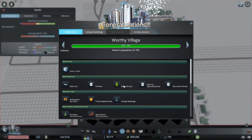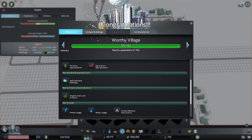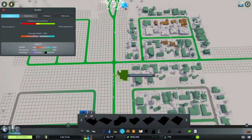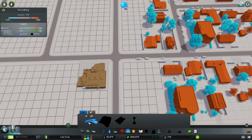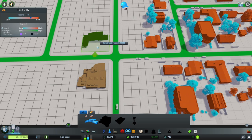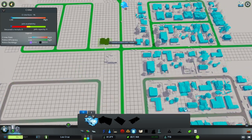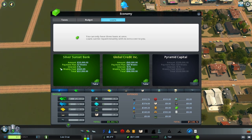Now we have districts, policies, loans, specializations, emergency services, police departments, unique buildings, forestry, agricultural, self-sufficient buildings, and more. We want to get all of our emergency services down as quickly as possible for this starter section. I'm going to drop these guys on the collector roads because they have the best access going into the city. Because we've been really good about managing our money so far, we should have enough where we don't have to take out a loan.